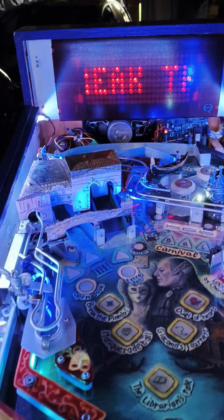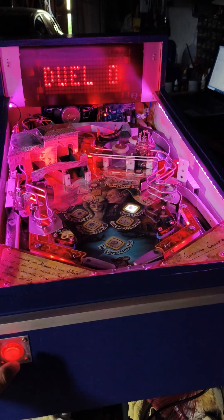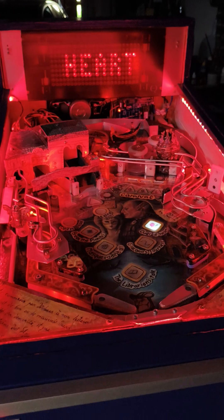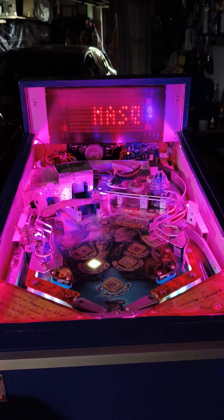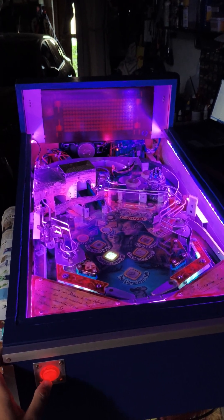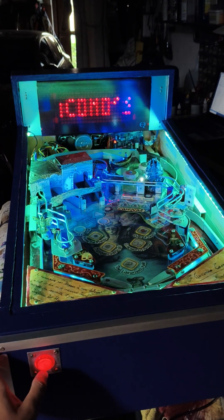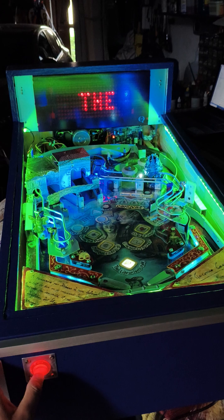The game lets the player select the mission by pressing start multiple times. Here I press start and you can see the title of the mission in the display. The All of Hearts mission shows the flashing LED with the title on the playfield. I'm switching through missions — there are five missions in total.